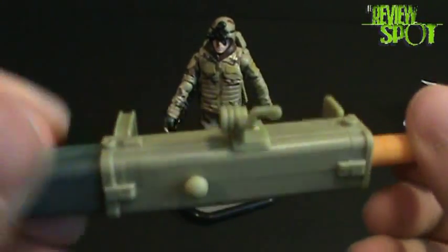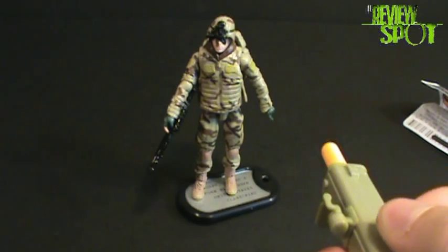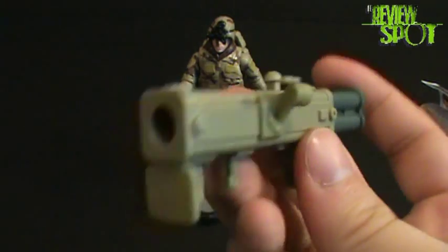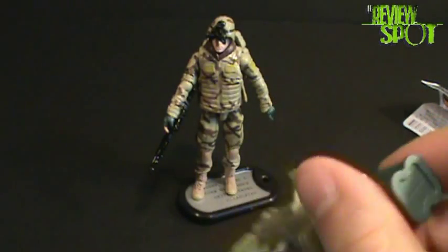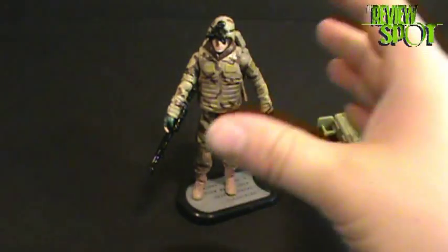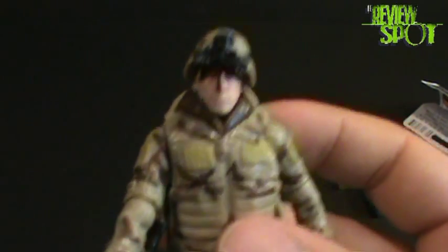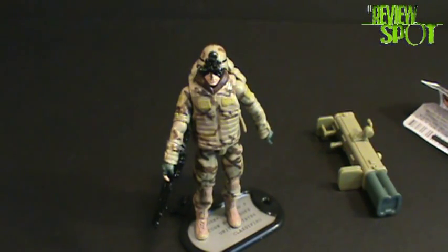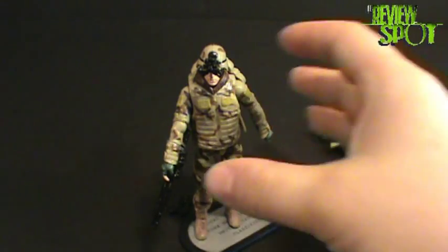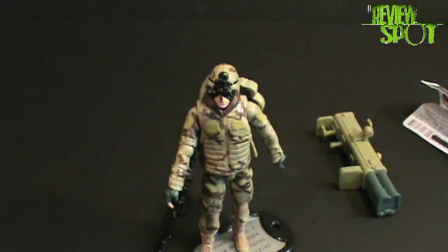He also comes with a missile launcher — a rocket launcher — and true to today's toys, it has a firing missile, because apparently kids don't have imaginations nowadays and we actually need it to fire. But overall it's a really, really nice figure. I'm glad I picked them up — if you guys see them, pick up the core figures at least. There we have a nice toy spot on the new GI Joe: Rise of Cobra live-action movie figures, and that was Duke in his camo fatigues. I'll see you guys next time.